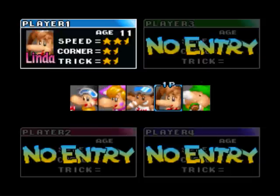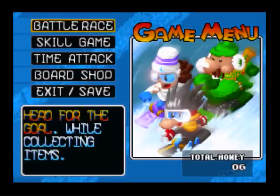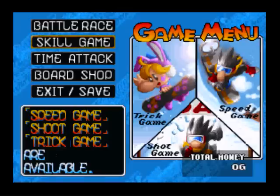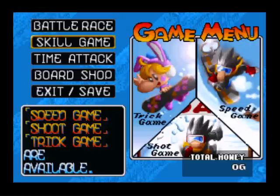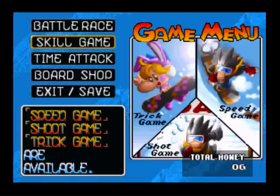So let's start — I'm going to go with Linda for this first race. So here we have the menu: Battle Race is where we do the main racing. Skill games — you could call them mini games — include a shoot cross where you shoot snowmen, a speed cross where you collect speed fans, and a trick cross where you try to do as many tricks as possible. They're a fun and easy way to get cash.